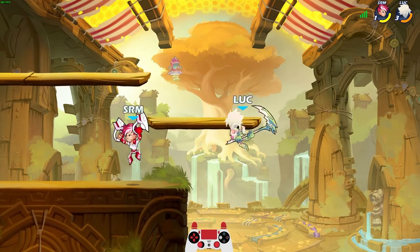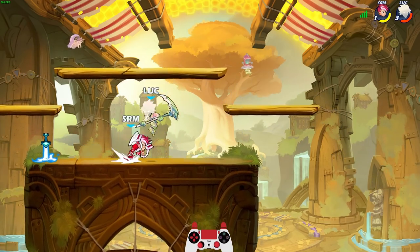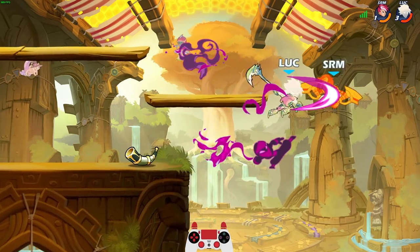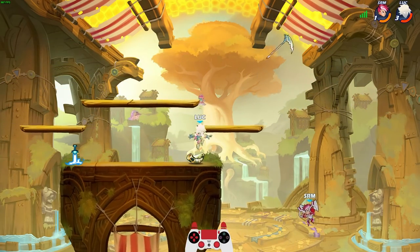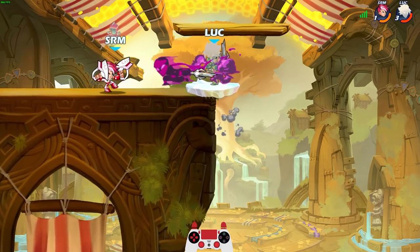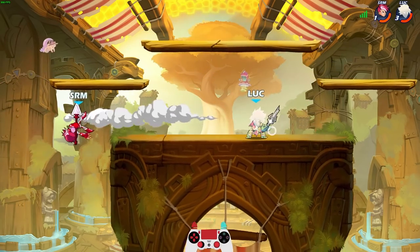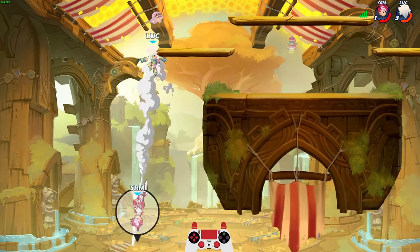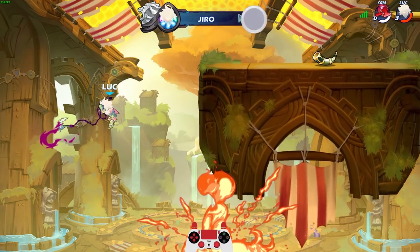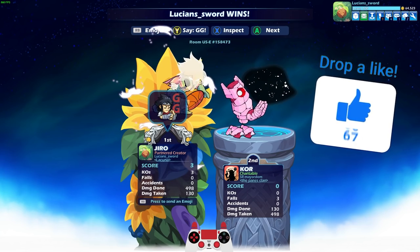This is actually fun practice though. If you want to get better at a weapon, play every legend that has that weapon. Like, if you want to get better with Scythe, just play all the Scythe Legends. You can focus on one after a while, like once you figure out which is your favorite. But you don't have to focus on one right away if you don't want to. I think if you play all the legends, you'll find one that you like the best. GG, dude — that was fun.